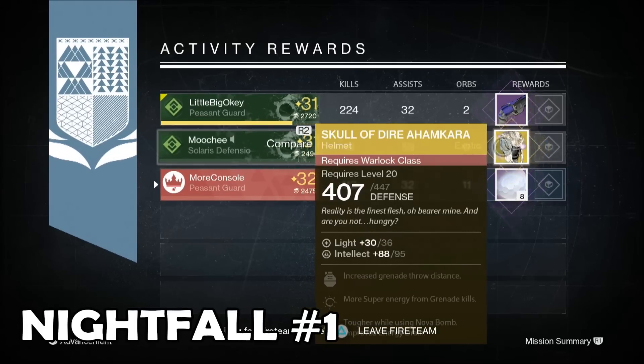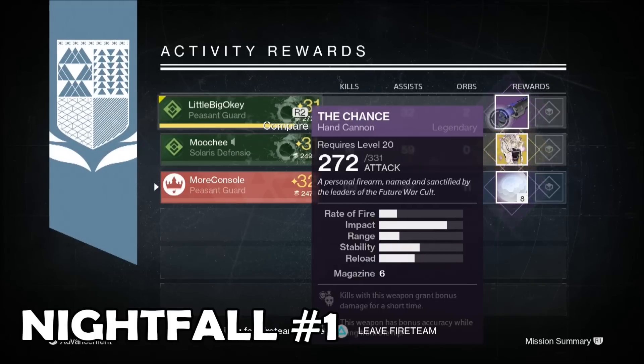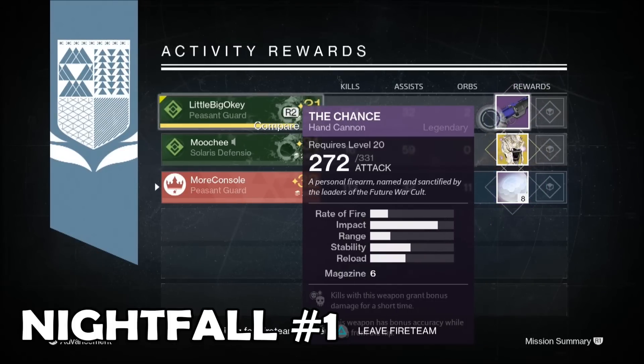Now my fireteam proved a little luckier. Little Bigoki got The Chance, a legendary hand cannon, and Moochie got the Skull of Dire Ankara, an exotic warlock helmet.